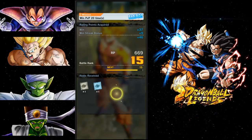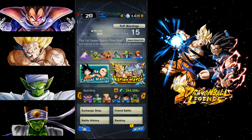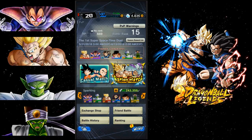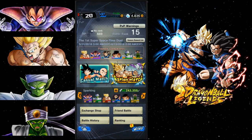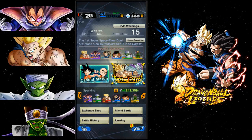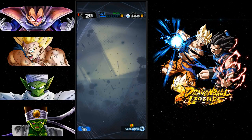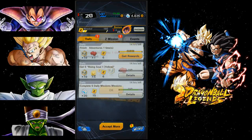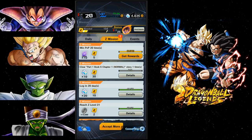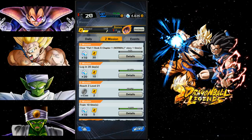I'm not going to say Legends is killing Dokkan. Dokkan has its own place - it's definitely not a PVP game, it's for those who don't want to go up against other opponents. I'd give Dokkan at least another year, depending on whether they create new content. There was also a tech Vegeta spotted - I haven't checked it on Reddit or dbc.space yet, but that looks interesting.